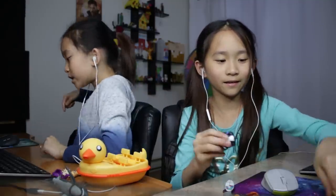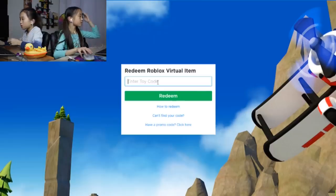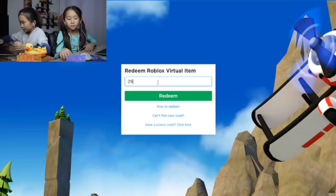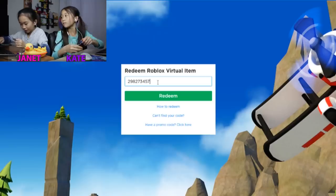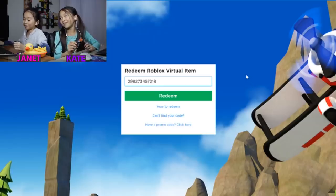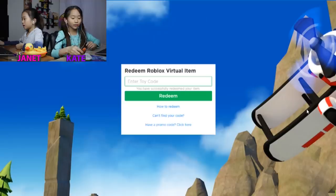Kate changed it to the golden blocks it had. But now let's redeem our codes. Hold on, let me put my character back together. So my code is 2, 9, 8, 2, 7, 3, 4, 5, 7, 2, 1, 8. That's a really long code, guys. Redeem. Yay! You got a shark bite hat. Oh, you got a knit hat shark!